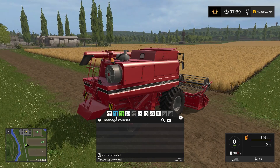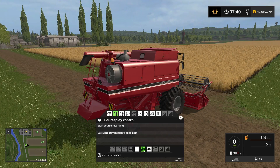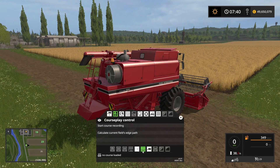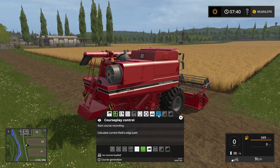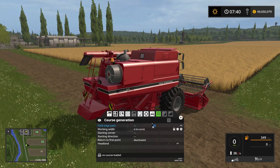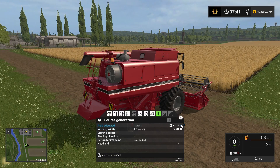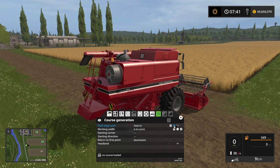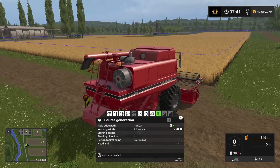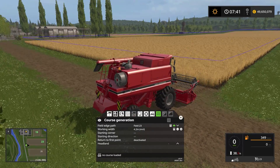For this one we want to be in the field work mode, which is that button there. That opens up the course generation panel, which we want to be in. We are at field 23, so let's select that field. To verify that it is field 23 we can click on the eyeball and we will have a blue line surrounding the entire field.